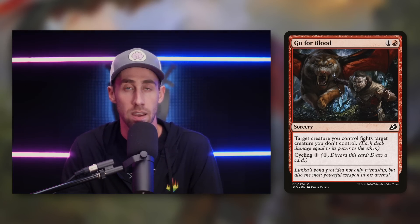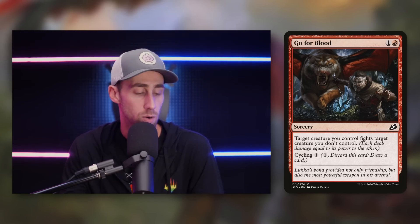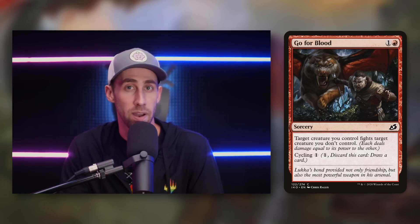The first cards you'd obviously include are things like Go for Blood — a sorcery for one into red. Target creature you control fights another target creature you don't control, and it's got cycling for one. Basically, your fight spells essentially become cantrips. You're getting free removal — if your creature is bigger than the other one, it's not going to die — but you're getting free removal on top of drawing a card. It's definitely worth it to include a lot of fight spells in this deck, even if they're just individual fight cards.